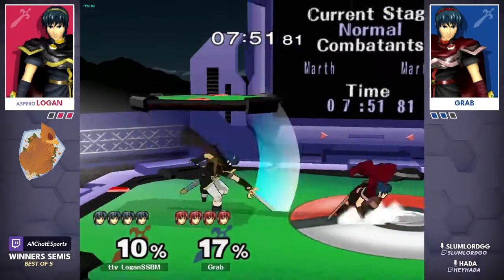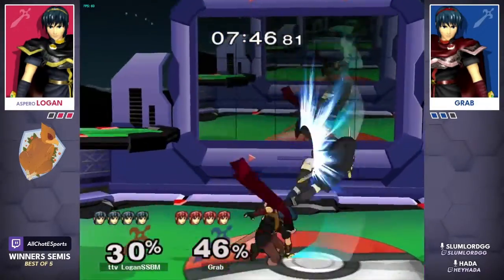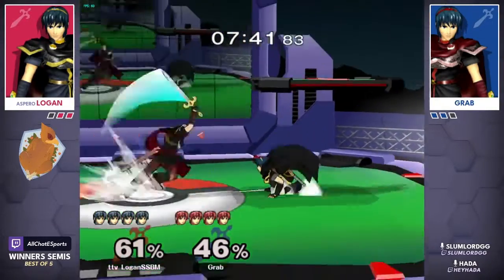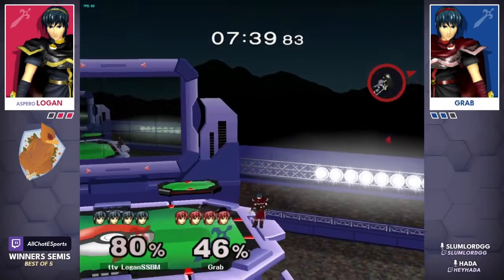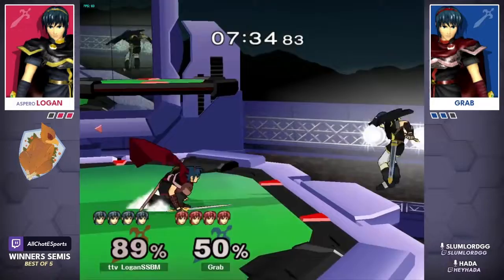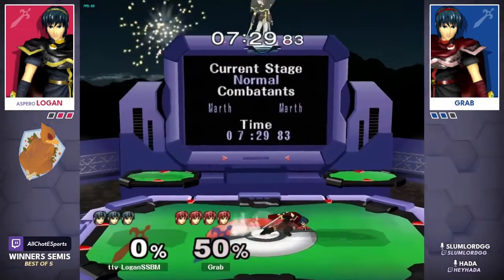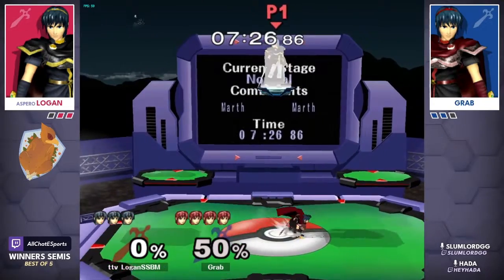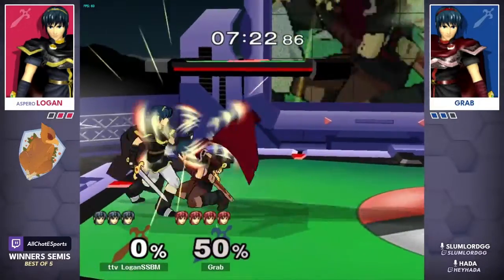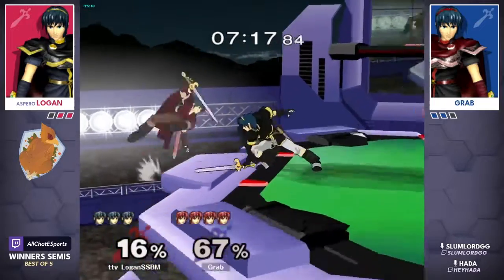Logan has been full force this entire set, and grab has somehow found a way to claw back from all this aggression — constantly setting himself up for an early lead but Logan finding the sweet spot. Grab not giving up that space too easily — finds the forward smash, that's going to be an easy kill at only 15 percent. 50% difference is not much in the Marth ditto, but Logan could bring it back. Grab moving so confidently, but maybe a miscue on the roll — Logan not there to get the true punish.